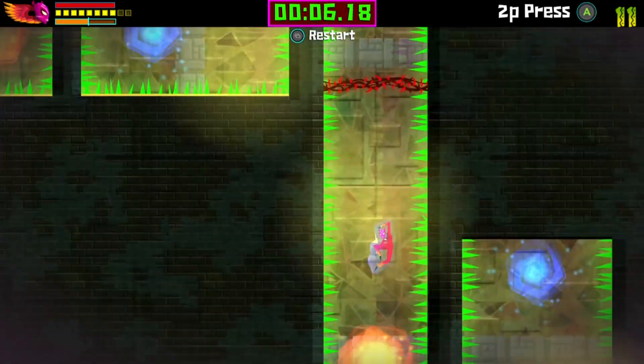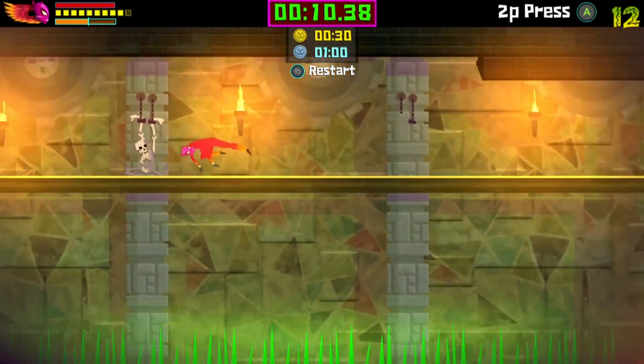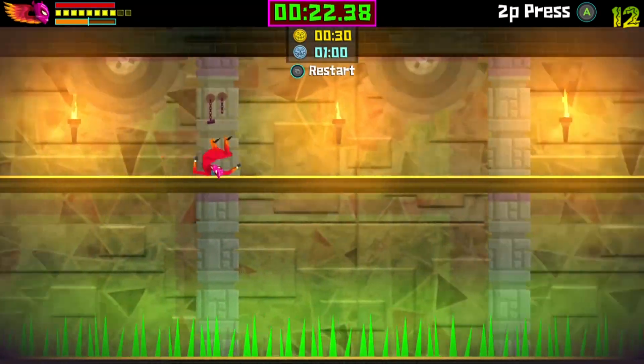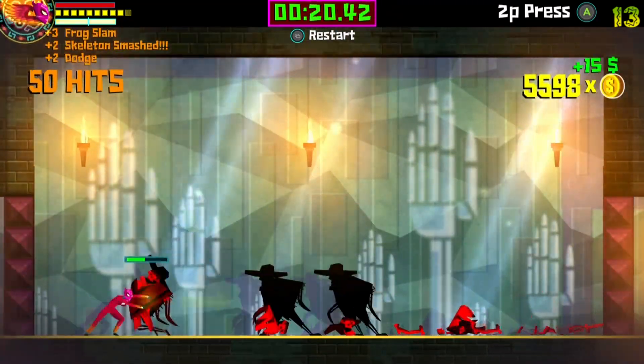Use special moves to maneuver — not too bad. This one: drop down beneath the platforms that slide and then rooster uppercut back up. This one you're going to want to dashing — then rooster uppercut. Not too bad.